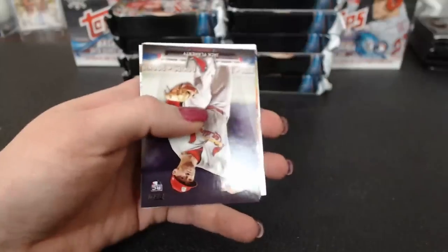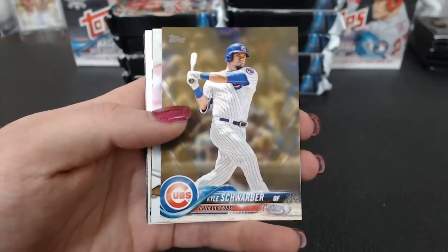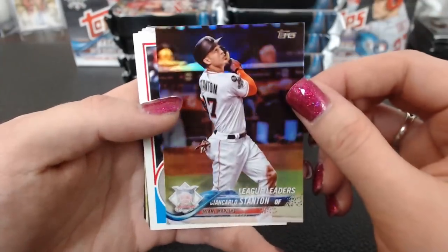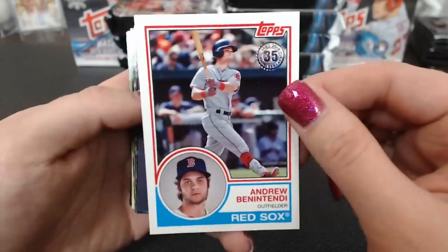If you get a run of the horizontal parallels, they all tend to run together in the foils. Like you said, it's all rookies. Schwarber Gold. Fielding Award Cranky. Giancarlo Red Foil. Rainbow Foil. Benintendi '83.